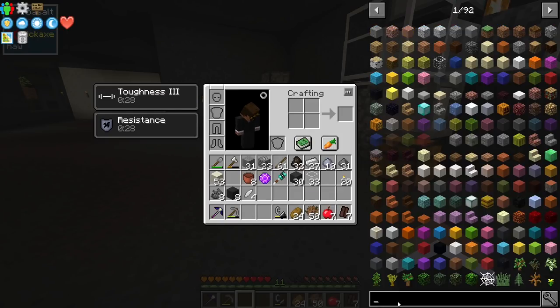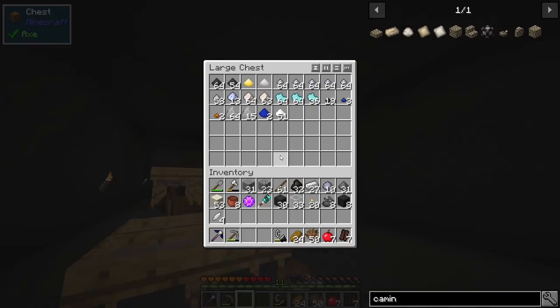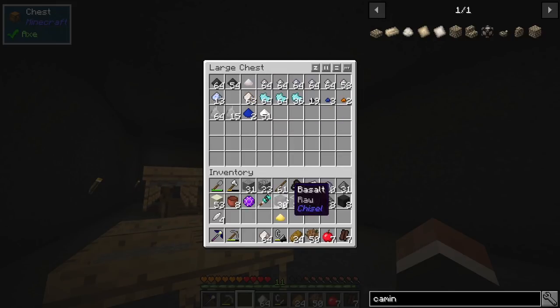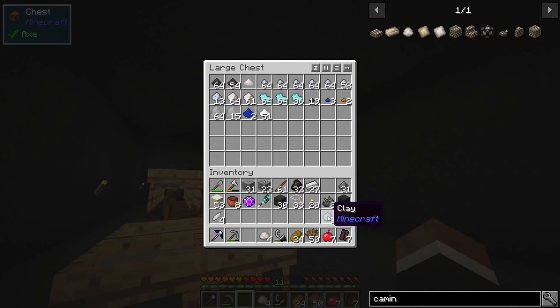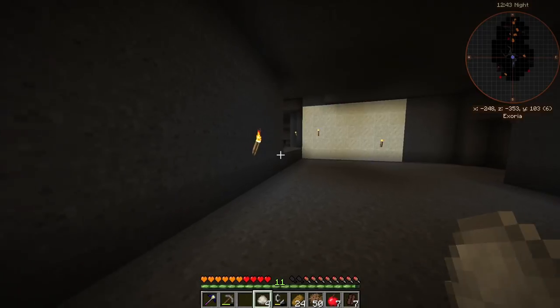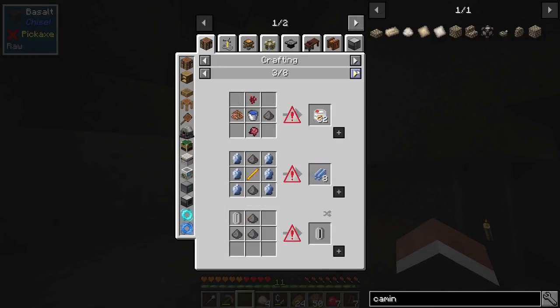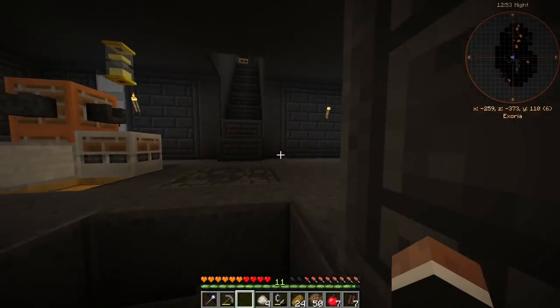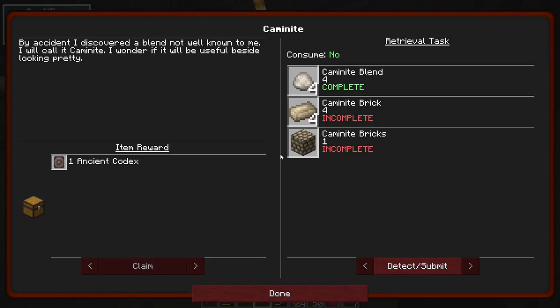Camminite - interesting thing. I think I have everything on me for that. We need clay, dust piles, and sulfur. I only have one sulfur - I'm glad I saved that. Something like this - we get four Camminite. We can go smelt those up into bricks and then do the bricks. I need to get some more ash going because I used all of our sulfur on gunpowder, which I'm not sure was the best idea - it might have set us back a bit. By accident I discovered a blend not well known to me. I will call it Camminite - I wonder if it will be useful besides looking pretty.